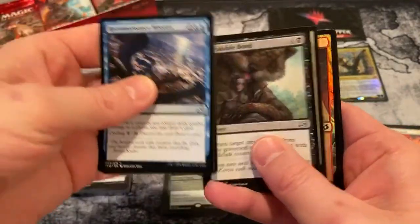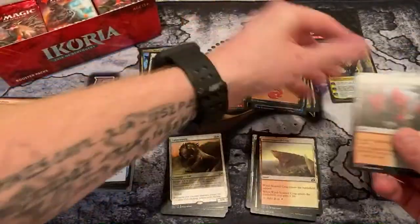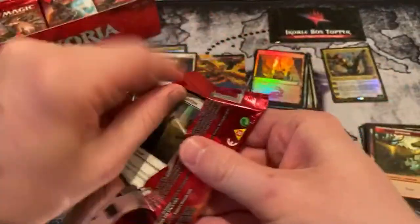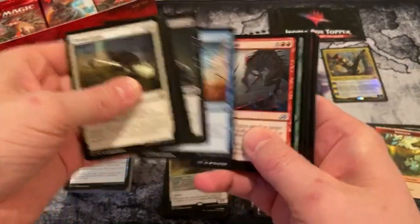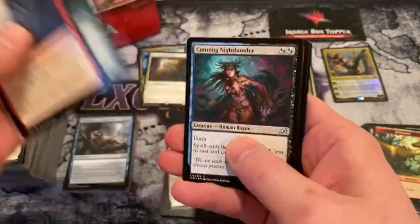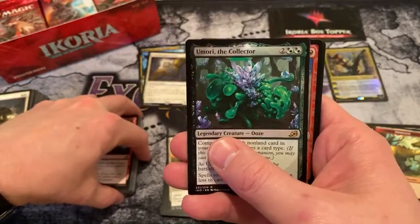Reconnaissance Mission and a Warden of Cubs. We do have three Mythics, because one of them is foil, which is always nice. That was an awesome hit. That's the bad thing about non-edited videos — there's Umori. I like him.